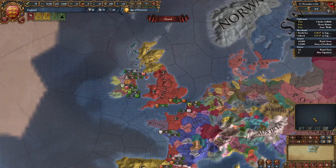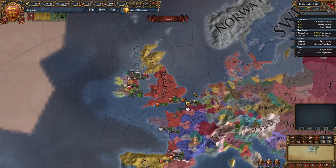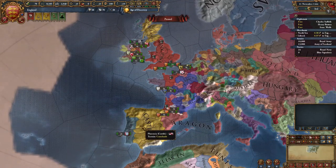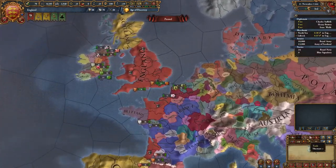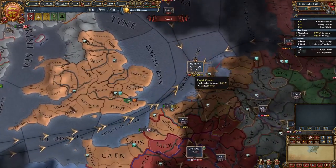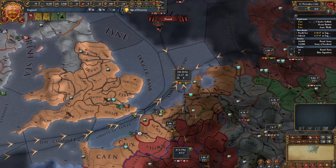The nation of England is located in the British Isles and is actually one of the most powerful nations at the start of the game — not as powerful as Castile, Austria, or France. However, as England you are in the very unique position to make a lot of money very early due to possessing one of the strongest trade nodes in the game, that being the English Channel.